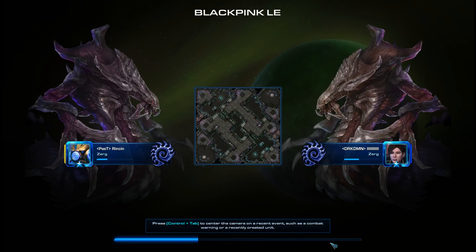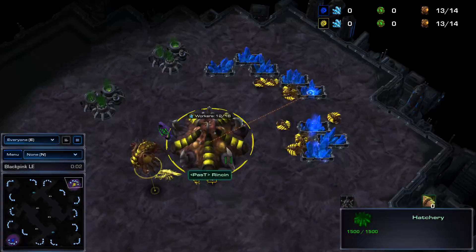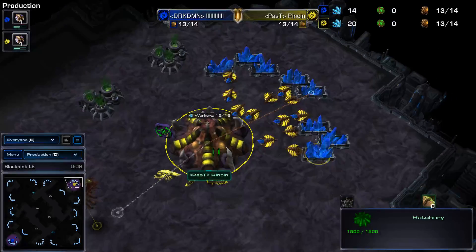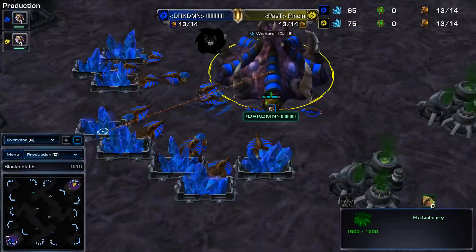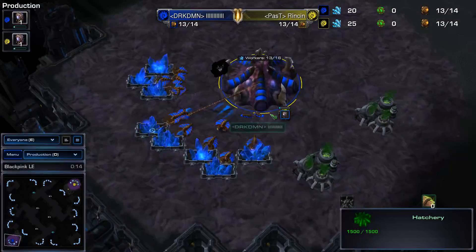This becomes a 1312 simulator, as I like to say. But here we go. In the top right, under the banner of Past Gaming, we have the yellow Zerg, Rinsen. And in the bottom left, under the banner of Dark Society, we have the barcode, the blue Zerg, named Jeff.